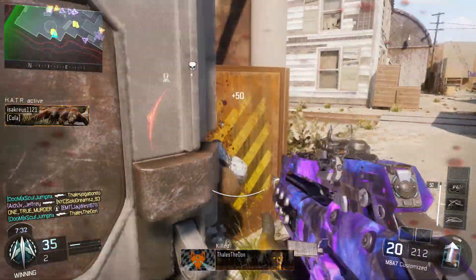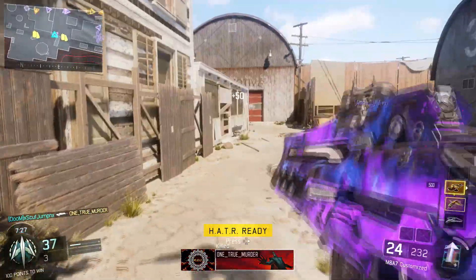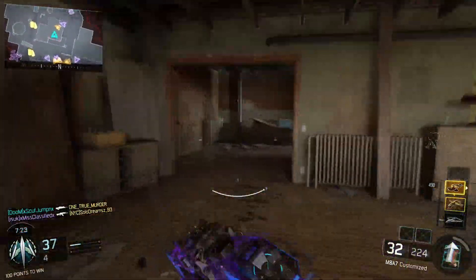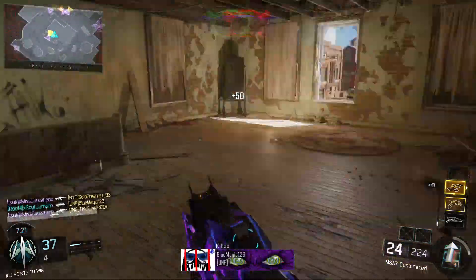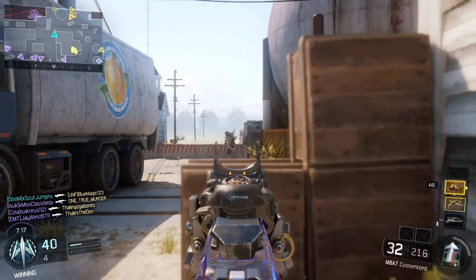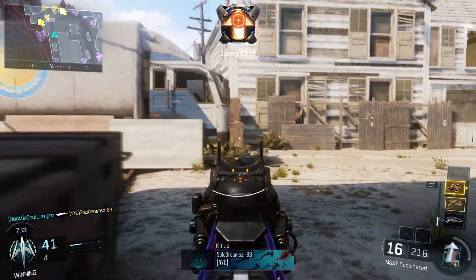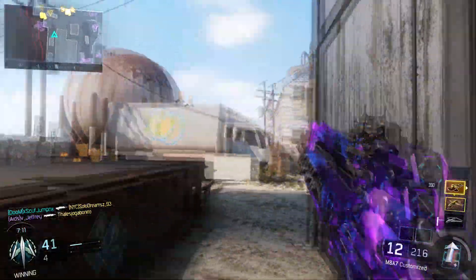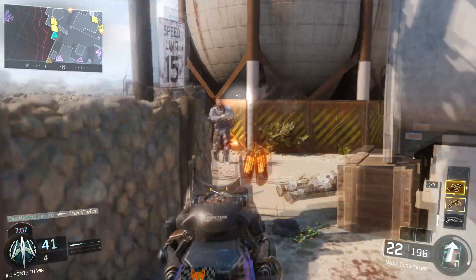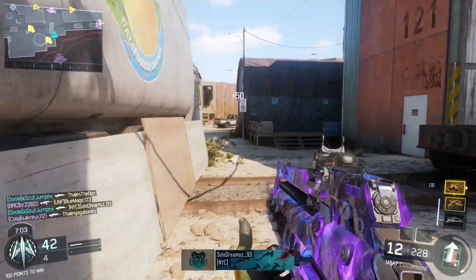This nuclear was on the map Fringe, using the UAV, the Wraith, and the Hatr — like I usually run in most of my videos. The UAV and Wraith keep the spawns rotating, keeping people from spawning in the normal spots where we're running around in Kill Confirmed, and keeps them respawning in our spawn so we can get more kills. The Hatr allows you to see exactly what is going on on the map the whole time you're playing.